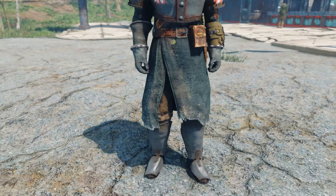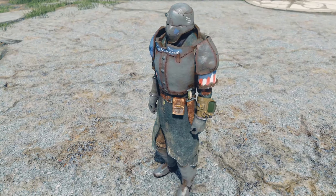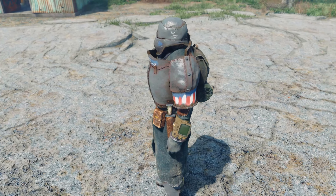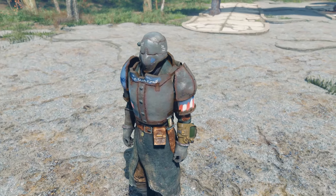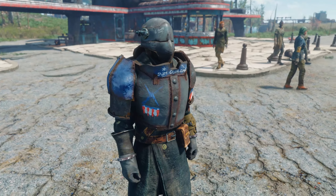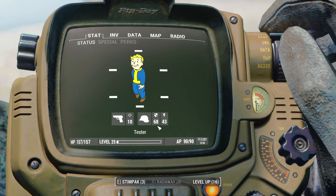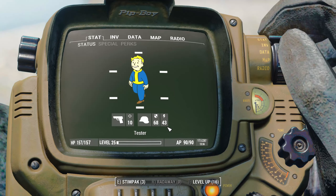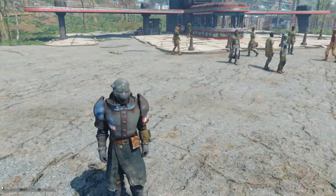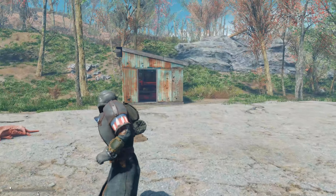If you like looking like a modern-day post-apocalyptic knight charging into the battlefield to create carnage and mayhem, check this one out. For a full set the stats are 68 damage reduction and 43 for energy — not too shabby. Go check it out, download it, and endorse it.